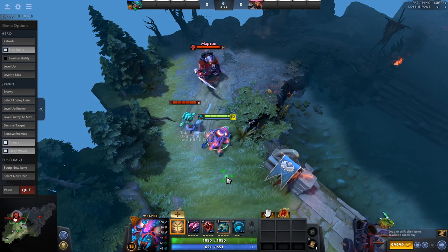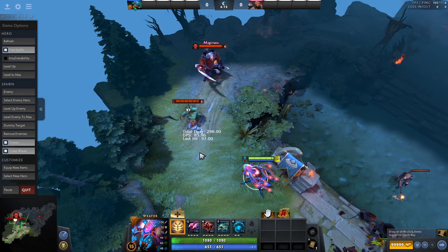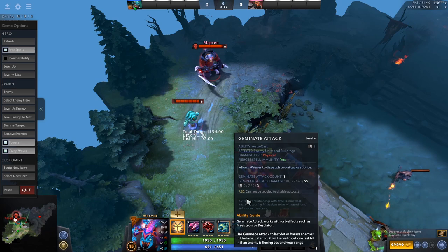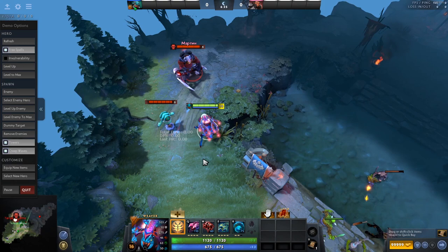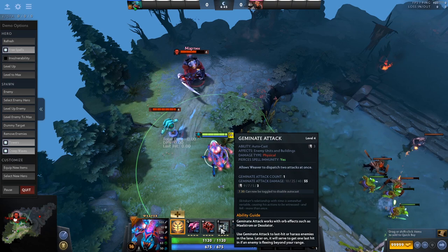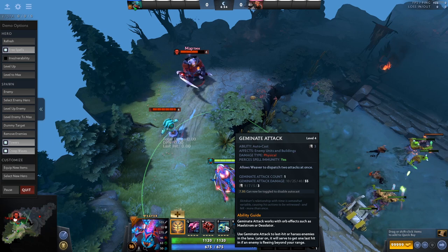Next we'll look at Geminate Attack. It's a passive ability, but you can activate it — you can choose when to use it or not. Basically you're attacking with Weaver at decent range, then you click the ability and it shoots out a second attack. If you right-click it (toggle it on), it'll automatically use off cooldown. In the lane, you probably don't want it toggled on — you want to save it to secure a range creep or harass the enemy hard. So you can get last hits normally, then when the enemy 4 position walks up, you use it again. With each level, these spells have lower cooldowns, so the more levels you get, the more you can spam them — doing way more damage and securing more farm.